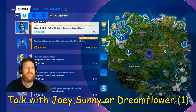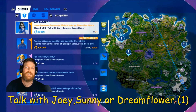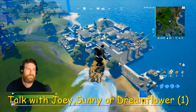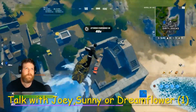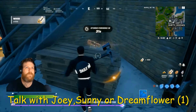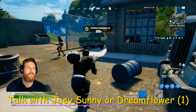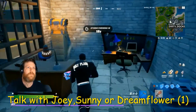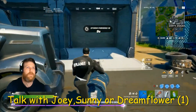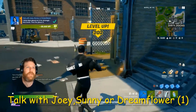Stage three of five and it's talk to Joey, Sunny, or Dreamflower. All these markers are mine - I'm gonna go to Joey which is Dirty Docks because my bus is closer to that. So there we go, we've talked to Joey, easy as that, and on our way.